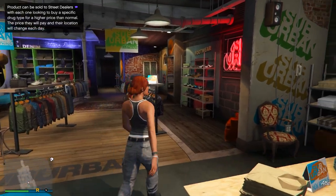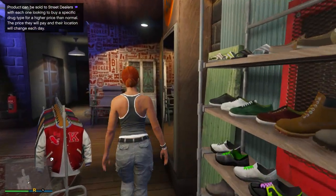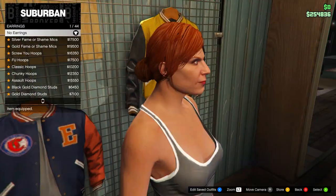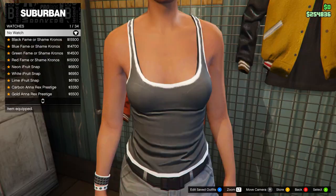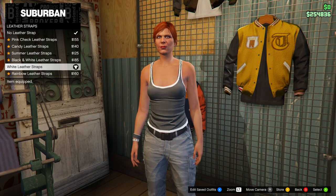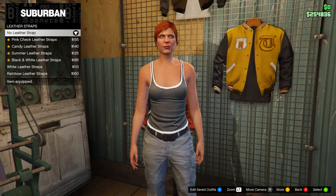At the clothing store, go to the back right of the store to the accessories menu. Remove any earrings - most standard outfits come with them - and remove any other accessories like leather straps. Take off all accessories.